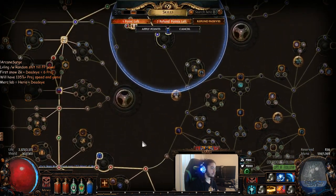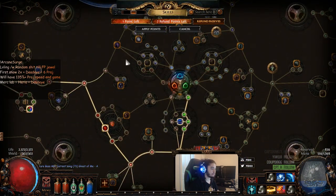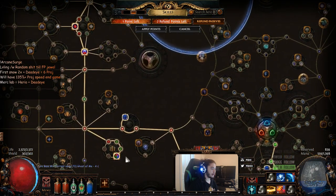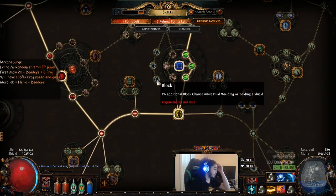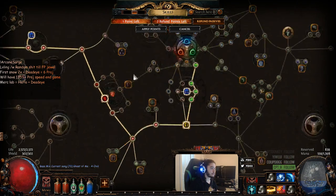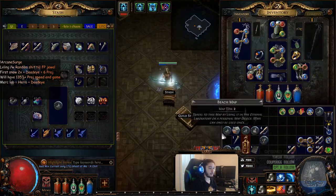I'm also thinking of redoing the tree — I might drop the projectile damage nodes and travel through mana instead. I also didn't grab Totemic Zeal because I plan on dropping that whole bottom section and routing through mana. Still figuring out the exact plan.